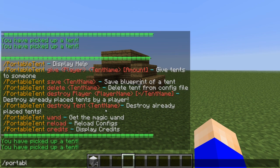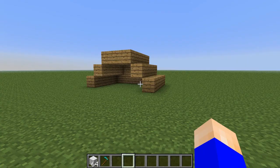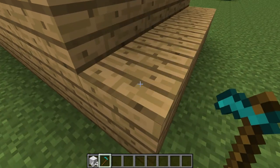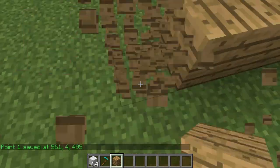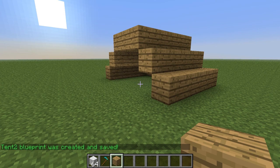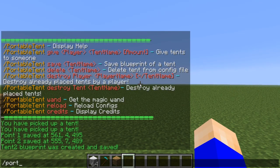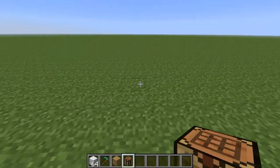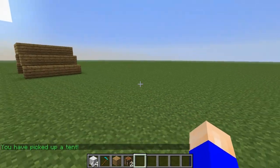If you do slash portable tent wand, it gives you a portable tent wand and it shows the instructions right there. We'll just do that and save, and given the name skull. Now you can give yourself that tent by doing slash portable tent give Kuvitz566 tent two, and we got tent two right there. Just place it down and boom, it makes our tent — you can hop in and pick it up.